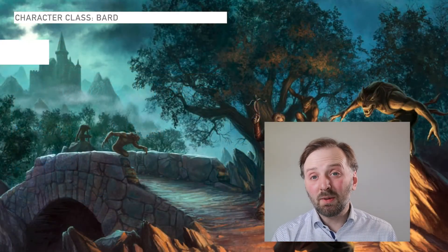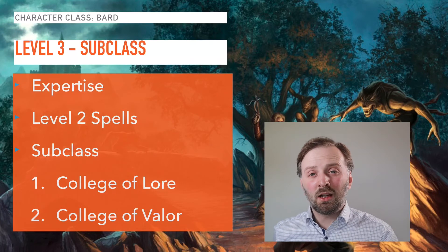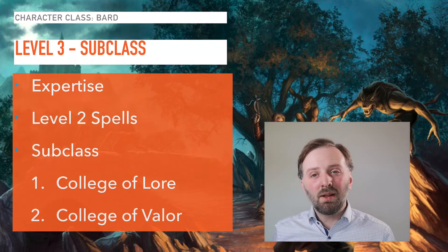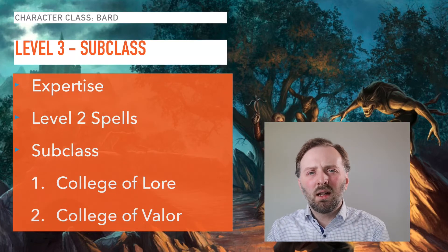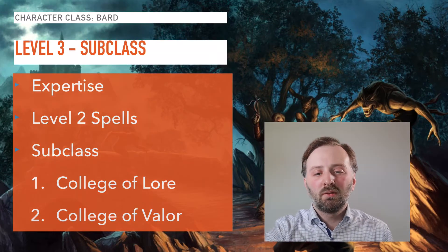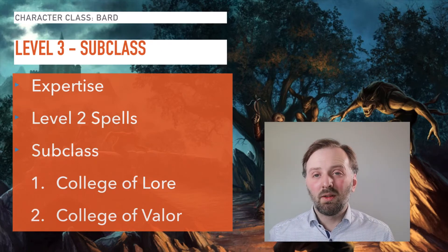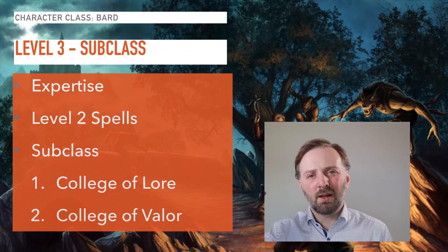At level three you get Expertise, which is a fantastic way to beef up your already large proficiencies. By the time you hit third level you'll have an idea of what your character wants to focus on — your proficiency bonus is doubled for any ability check using your chosen proficiencies. Level three is also a great power spike because you get to choose your subclass and you get access to second level spells.